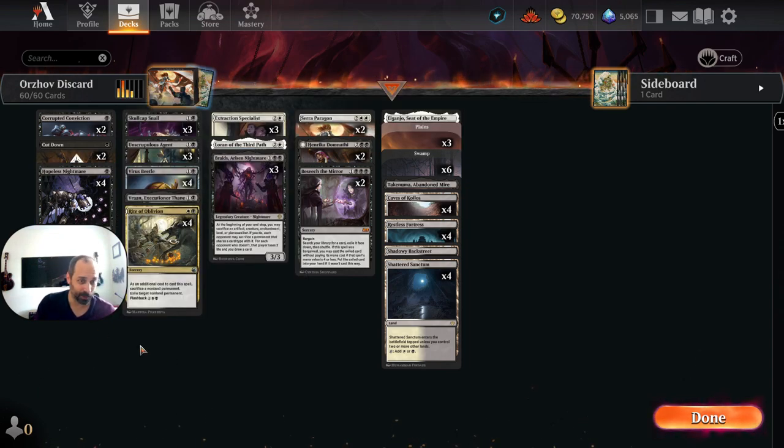That's great because we don't have too many means by which to sacrifice Hopeless Nightmare — we've got Beseech the Mirror, we've got Braids, and Rite of Oblivion. So sacrificing Hopeless Nightmare with Rite of Oblivion is awesome, especially when we can bring that back off of Seraparagon.